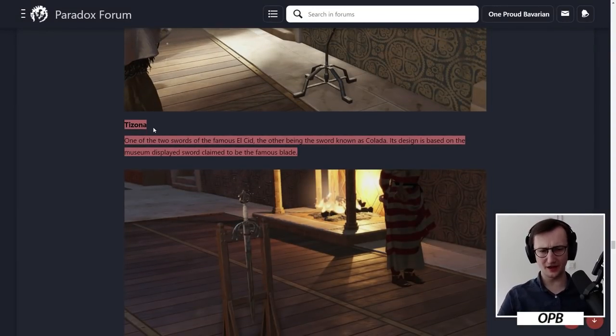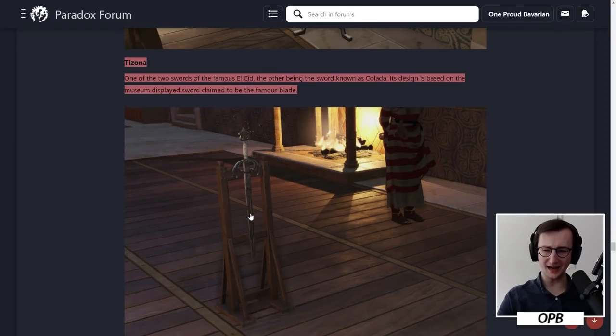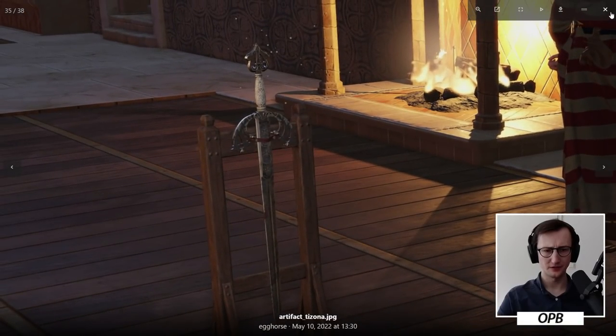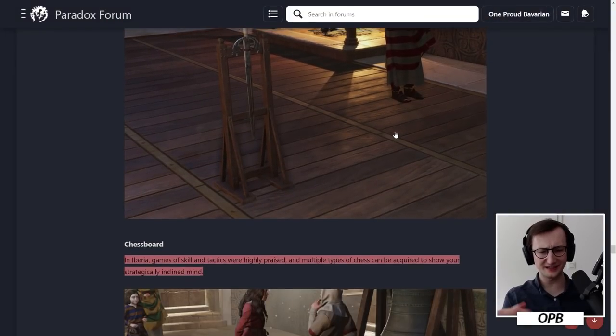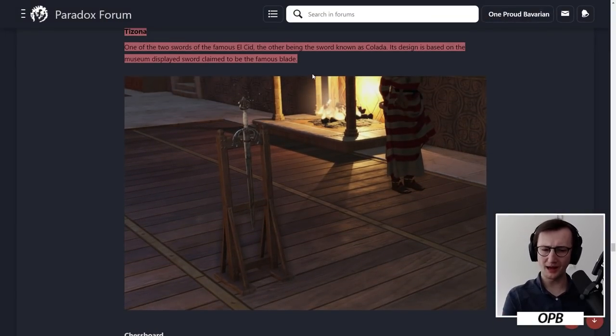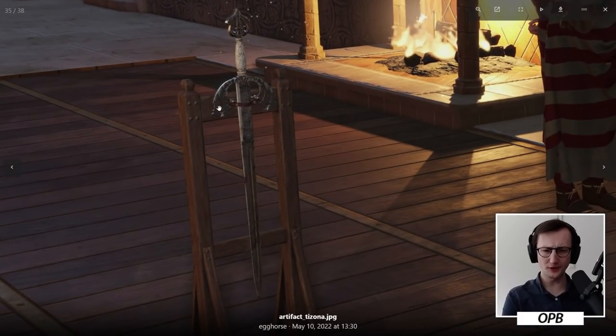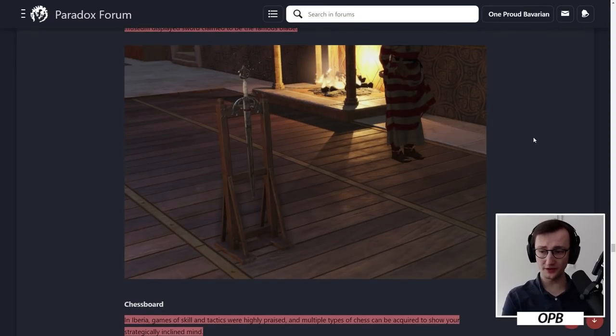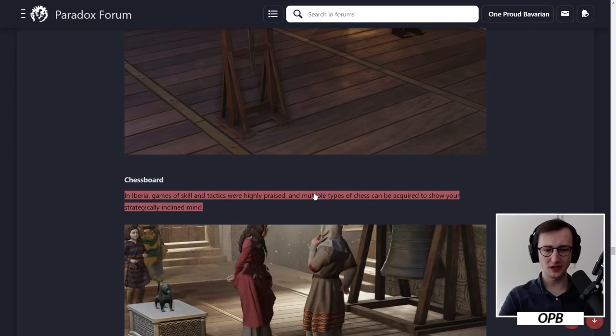Tizona — one of the two swords of the famous El Cid. The other being the sword known as Collada. Its design is based on the museum-displayed sword claimed to be the famous blade. El Cid died in 1077, so I assume he has it on his person in 1066. That's a very neat sword. I'm a big fan that we actually have this artifact. I wonder whether it gives you different bonuses depending on where you stand in the Iberian struggle itself.